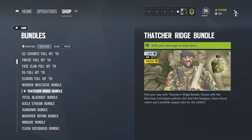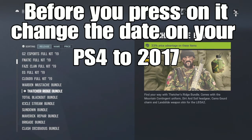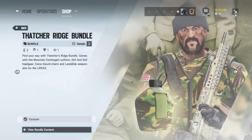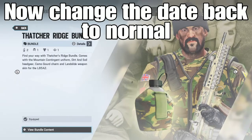So let's say I wanted to have this skin for Thatcher. What you need to do — on other consoles too, but I'm doing it on PS4 — is press on it and it says 'equip to wall,' so you want to press that and confirm equipment, and then you come off it.